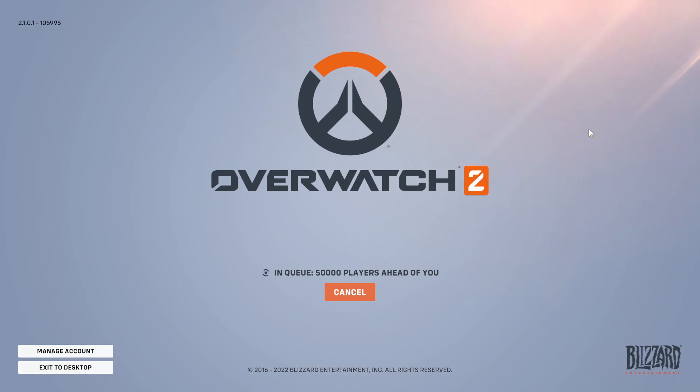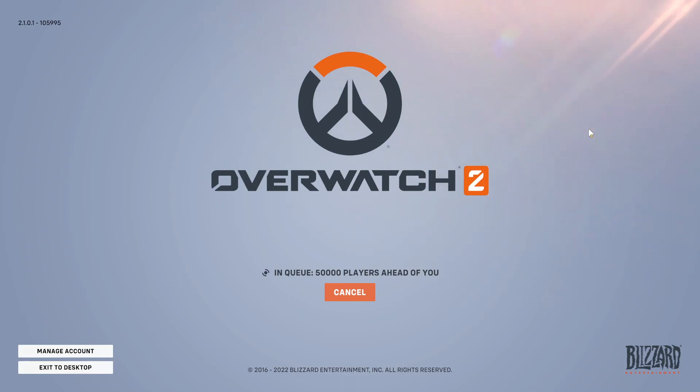If that didn't work, close down the game. Next we need to ensure that our firewall is not blocking Overwatch 2. If you're using Windows Defender this is how you do that. If you're using a third party security program you will need to put it into passive mode or game mode, and if you don't have that option you may have to disable your security software just for a short period of time to test the game. Keep in mind you might not be protected from security threats while it's disabled, and if it does fix the error you will need to add Overwatch 2 to the exception list in your security program.